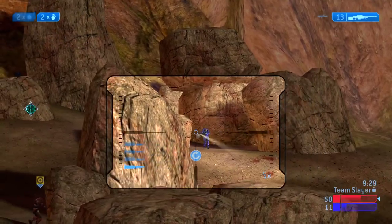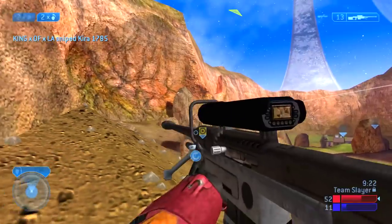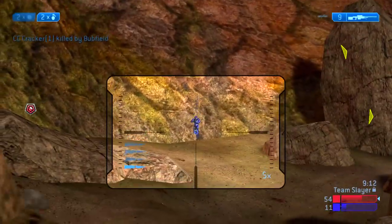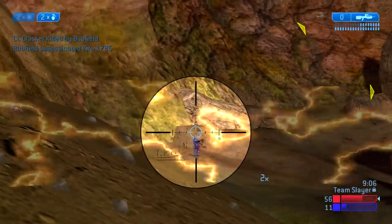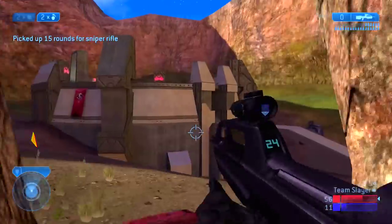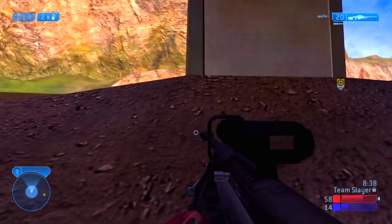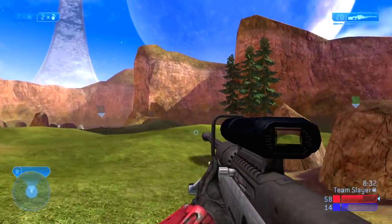I keep sniping across the map to the left with my teammate Buffield in front of me. You may wonder why enemies keep appearing in those rocks — it's because they're portaling out from their base through the teleporter we saw at the beginning of the film, coming out into those rocks. I run back toward red base — identifiable by the red lights and patterns on the outside — to pick up some battle rifle ammo, though there wasn't much available.